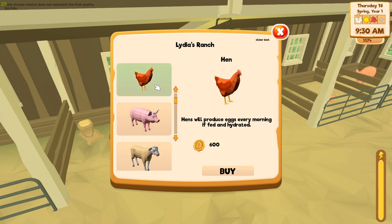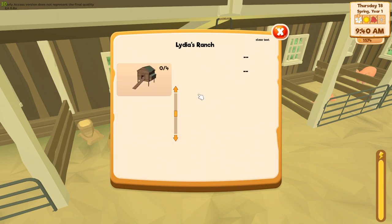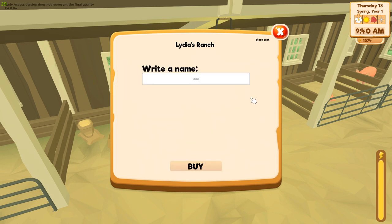A chicken is 600 gold. A hen will produce eggs every morning when fed and hydrated. Where do I buy the feed? Oh, that's at the general store. So we'll go ahead and get that there.